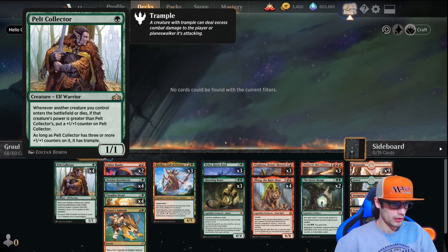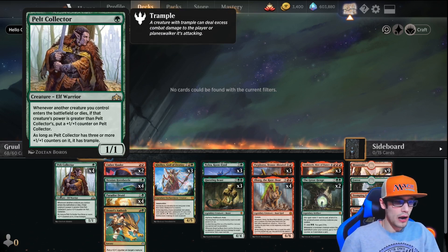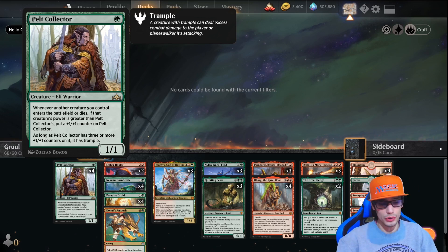We have four Pelt Collectors. Whenever another creature you control enters the battlefield or dies, if that creature's power is greater than Pelt Collector's, put a +1/+1 counter on it. As long as there are three or more +1/+1 counters on Pelt Collector, it also has trample, which is great.